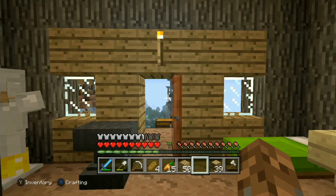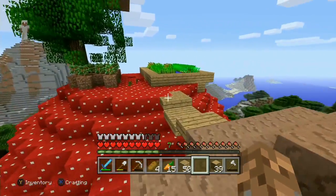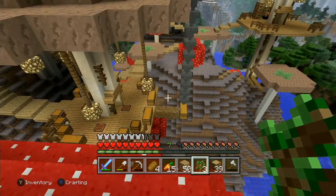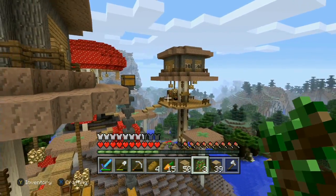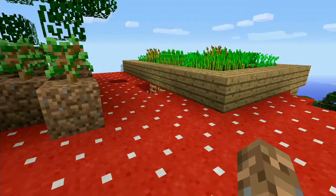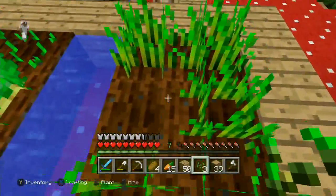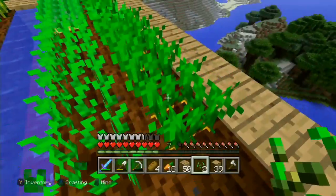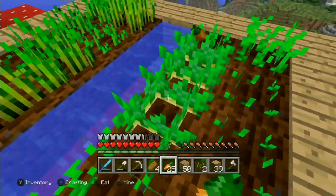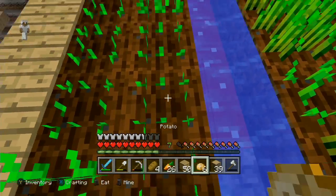Hello everybody and welcome back to Tutorial World. Today we did the enchantment table last episode, so today let's do experience farming. The best way to do that is to wait until night when the mobs are out. Let's go ahead and grab all of this food that's ready to be harvested. Let's grab the potatoes and replant them — we have a pretty steady food source now.